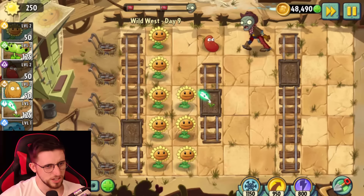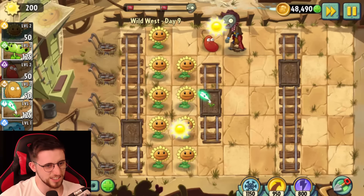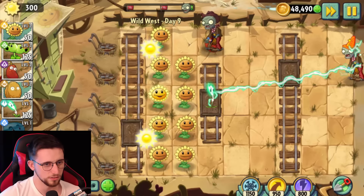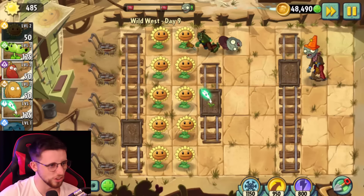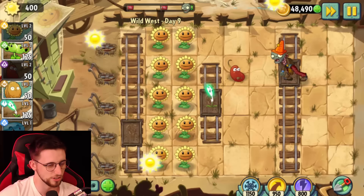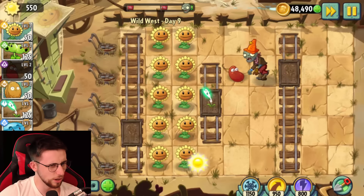Keep setting up Sunflowers. This thing apparently is really good because as this game progresses, a lot of what you're having to deal with is just quantity. And the fact that it can attack in different lanes — a lot of what you're dealing with in this game is large quantities of zombies. So if you have anything that can hit multiple zombies, then you're good to go. And of course, this is an electric plant, so it's probably going to do Chain Lightning.